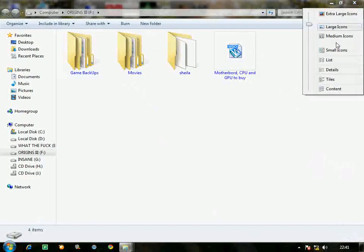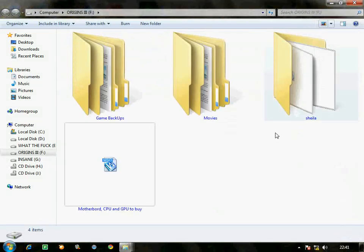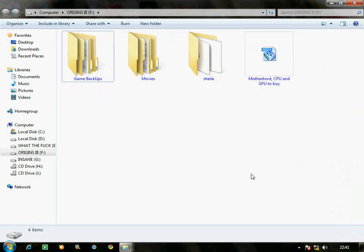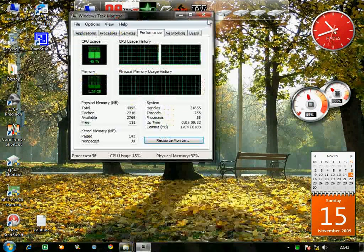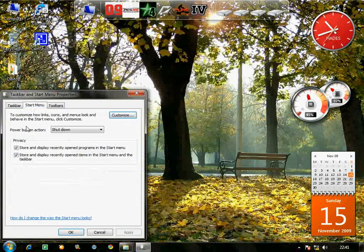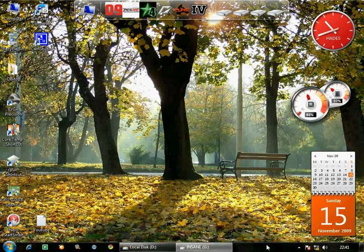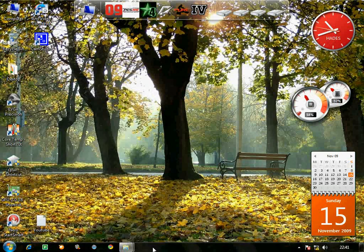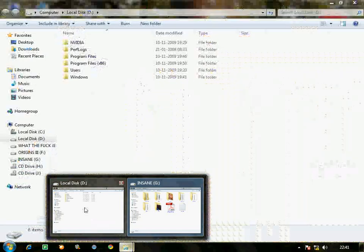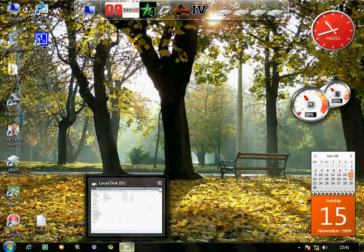There's a new view called Content View — that's cool. And there's a new taskbar which you can change. It shows previews when you hover — the thumbnails show previews, and you can close apps right from there. It's a pretty cool feature.